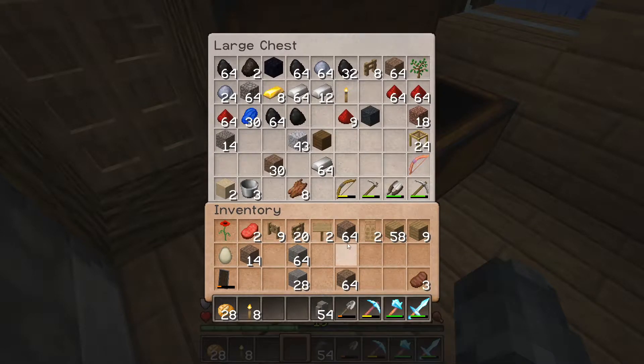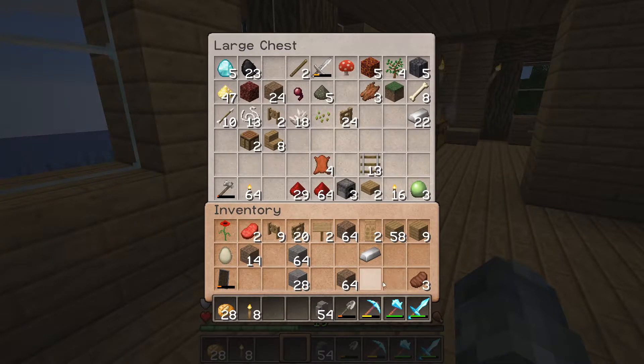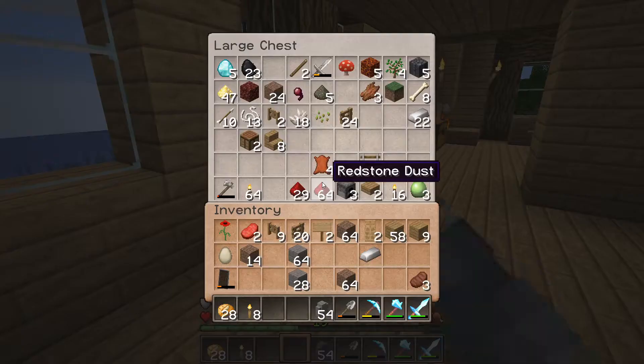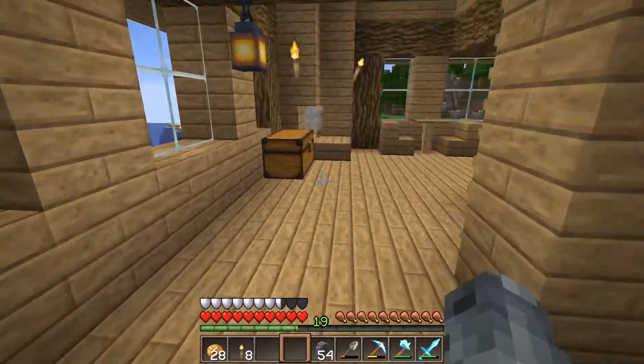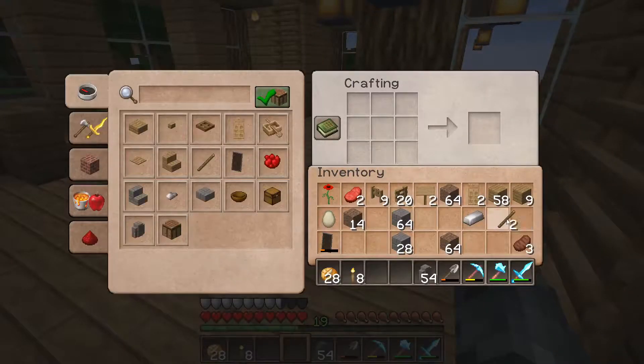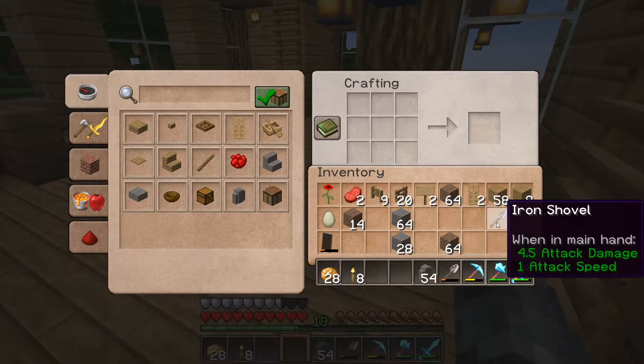I'm going to need another shovel. You know what, I'm going to make another one. Do I have any diamonds left? I have five left. I could make a diamond one, but you don't have many levels. Let's make an anvil. I also want to make a bunch more lanterns, because torches aren't very pretty.